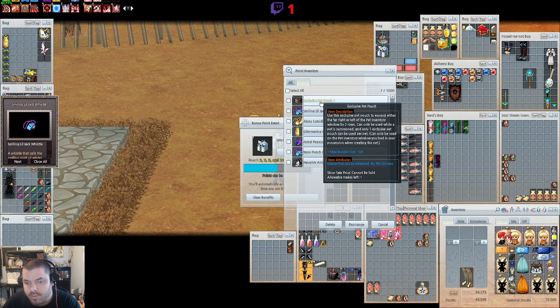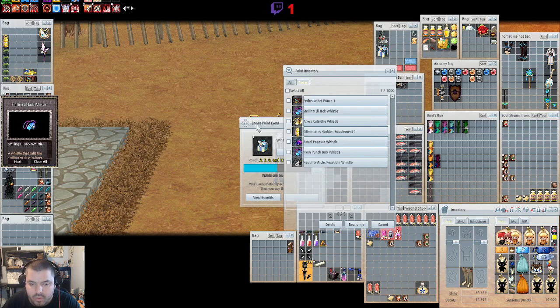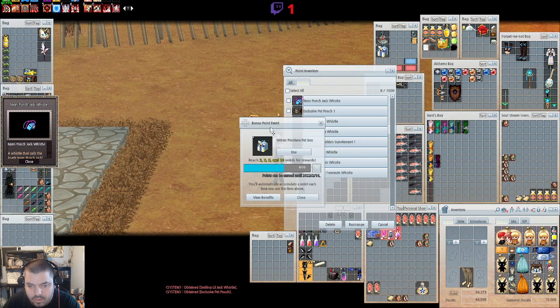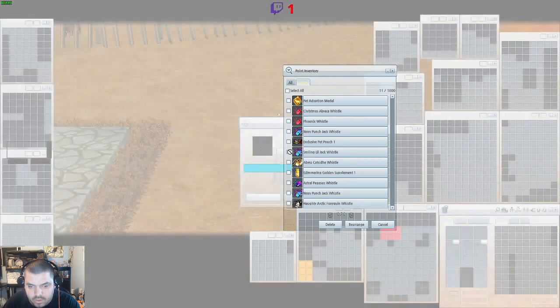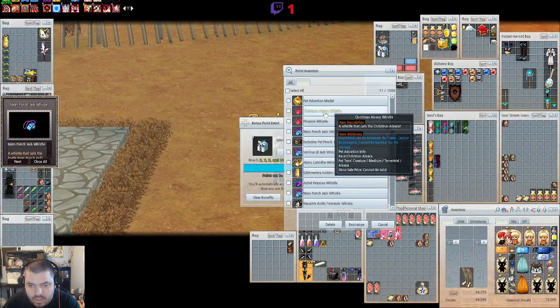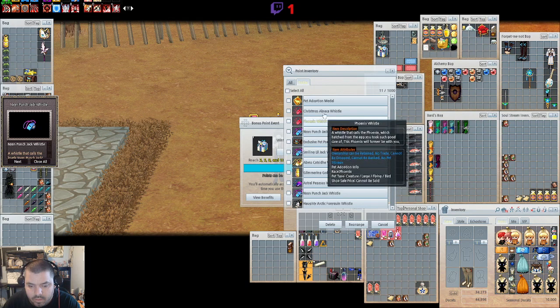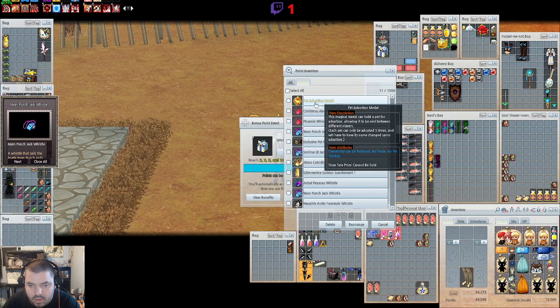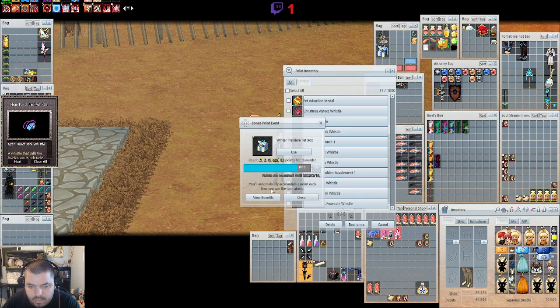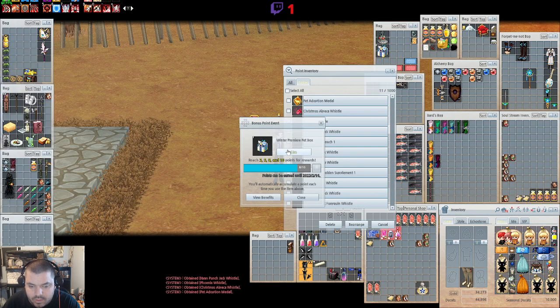Another Nyan Jack Pet Whistle. We have four boxes left — let's open the next one: Phoenix Whistle. Next one: Christmas Alpaca Whistle. Alpacas are good for getting that commerce mount, so maybe I'll sell that one. And we get our free Adoption Medal. We have two more boxes.